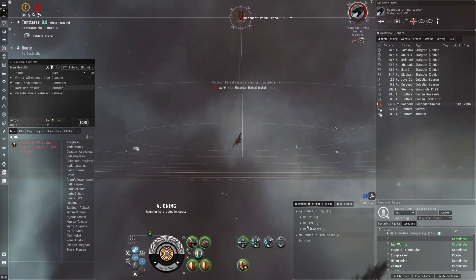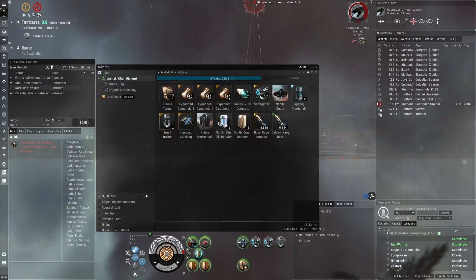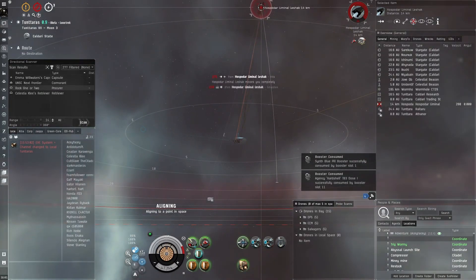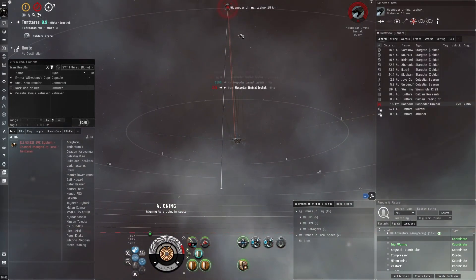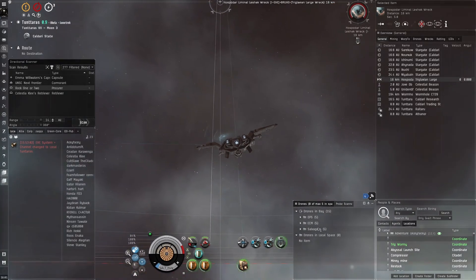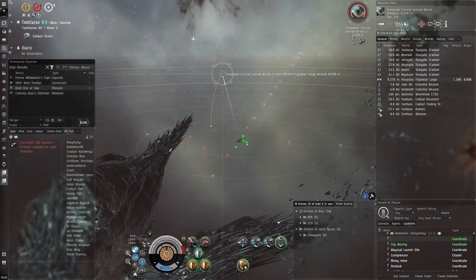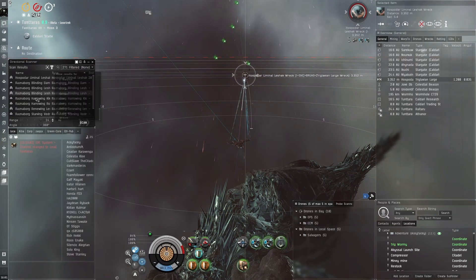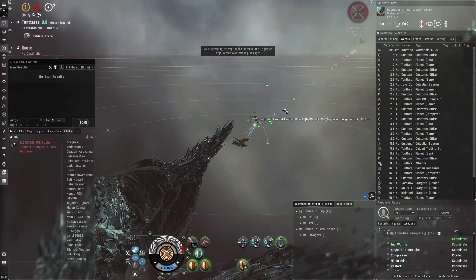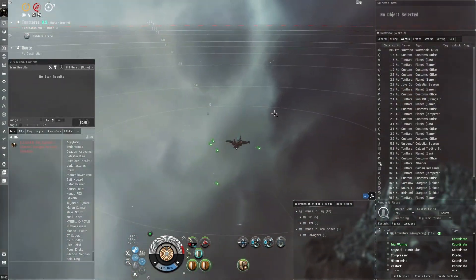We'll take these out quickly — this should be very easy. We can get the salvagers ready and use the small tractor beam. We'll consume some boosters as well to give a bit of extra shield boosting capability. Last volley — pop! We can stop the bastion, lock up this wreck, and pull it in with our tractor beam. We can put our salvagers on as well. Now we can look for the Triglavian fleets in this system. Some Triglavian transport data — one million ISK just like that.